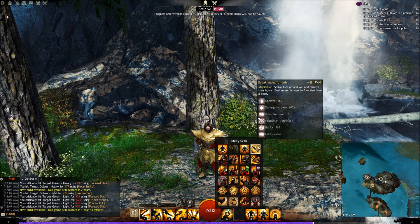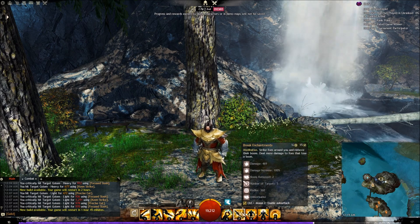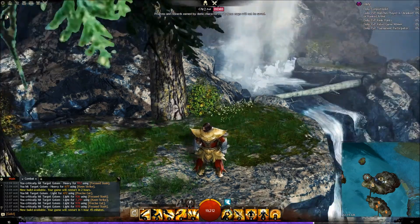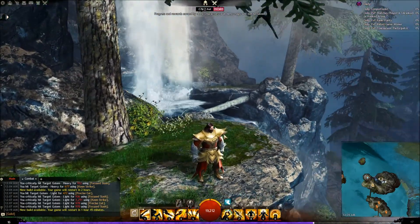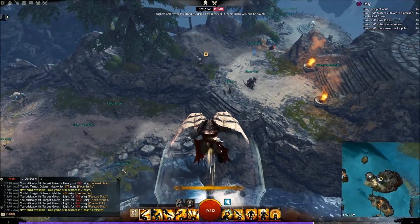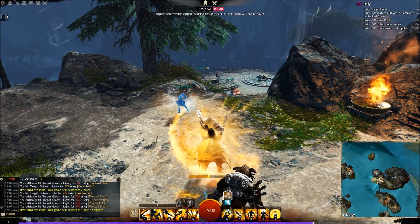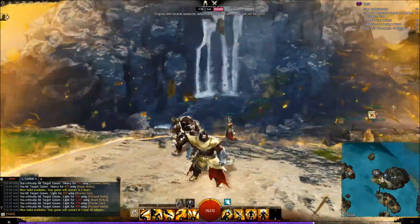The last utility skill I did not show is Break Enchantments. Meditation: strike foes around you and remove their boons, dealing more damage to foes that lose a boon. I'll show this down on the floor with the training dummies, along with the burst skills and the new dagger skills. Before we head down there, I'm going to stop right here to show you Winds of Disenchantment — going ahead and activating it right now so you can see just how big it is.